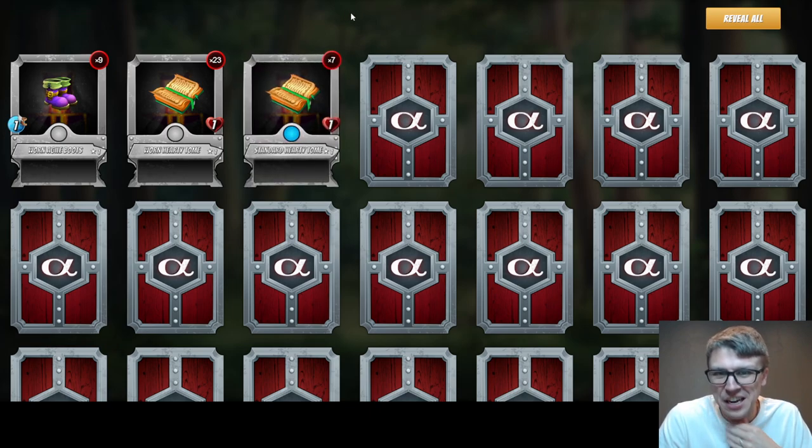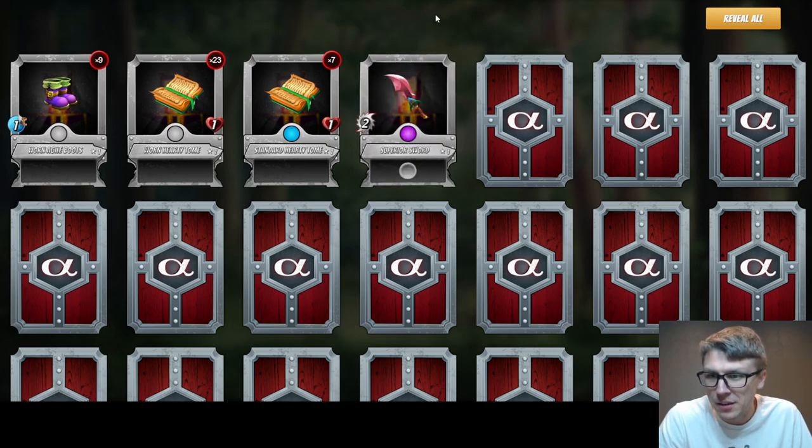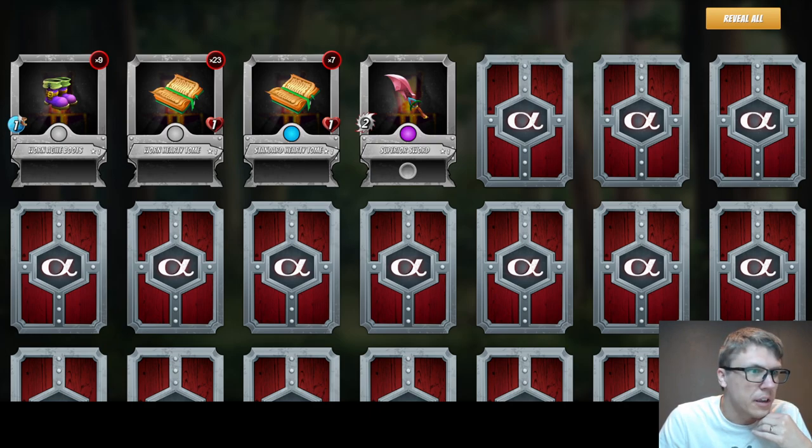Seven standard hearty tomes. There's our first epic - superior sword. All the commons and rares at level one will have a stat boost of one. The epics will have a stat boost of two and the legendaries will have a stat boost of three. When you level them up they all have higher stat boosts, each different rarity maxing at a different level.